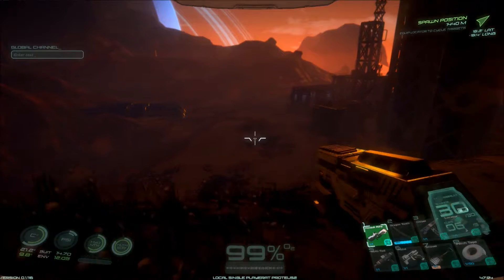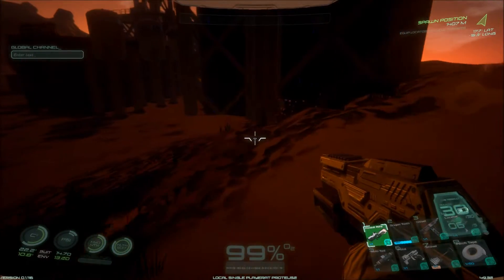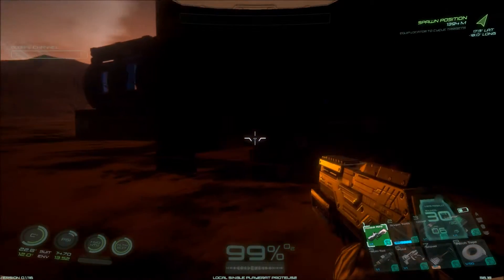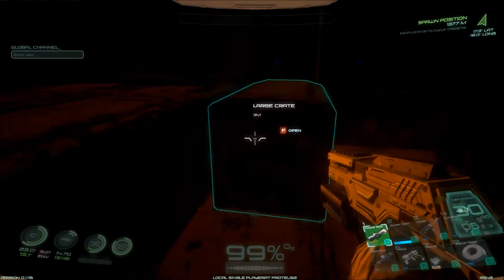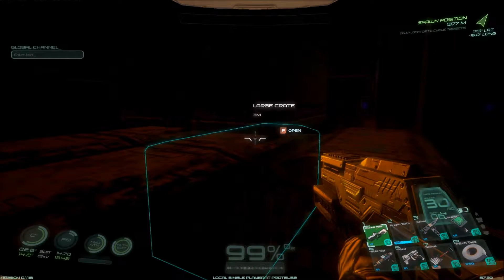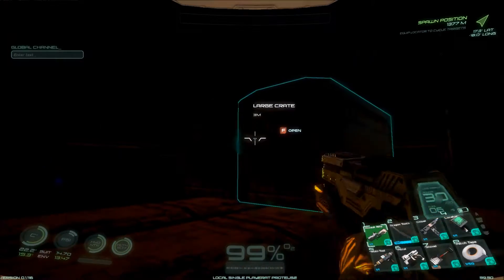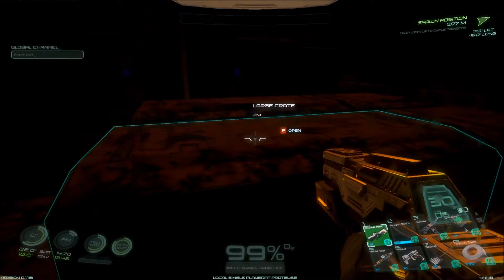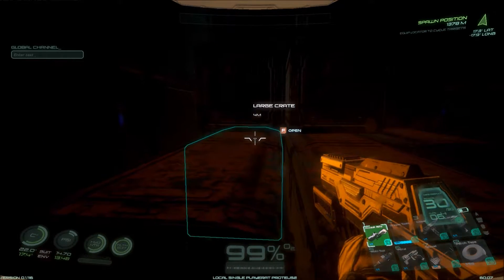Looks like it is bright enough for us to go check it out now. So let's go ahead and ease our way down here and we'll go through this place. Maybe we'll find some things that we could use. Bottom line is it looks interesting. There's a large crate. Nothing in that one. Nothing in that one. Nothing. Well, this looks like this could become a bust here if we're not careful. Not finding anything. Are these just supposed to be for me to store stuff? Because if so, we might have to move our base back over here.